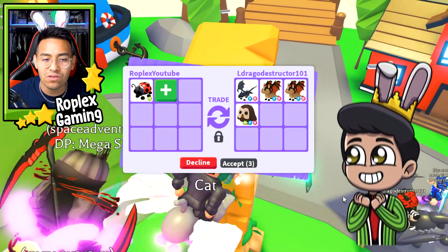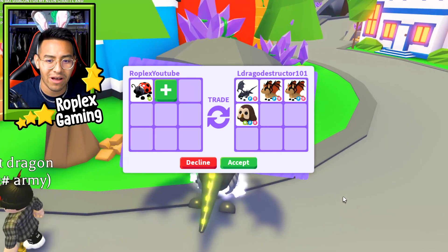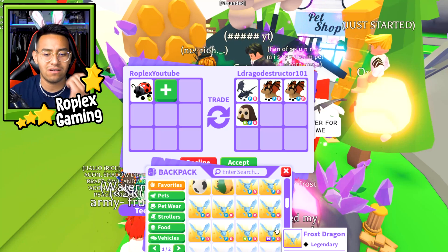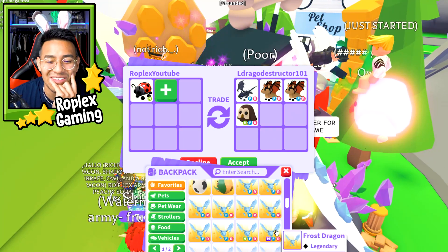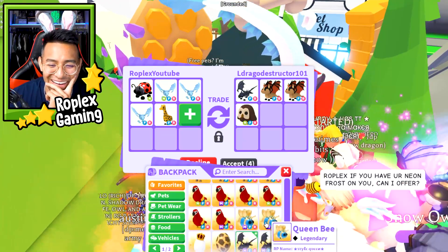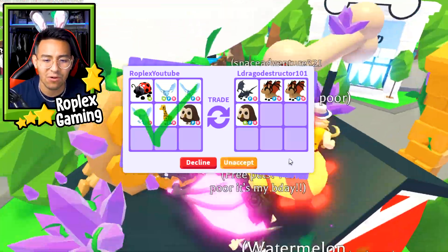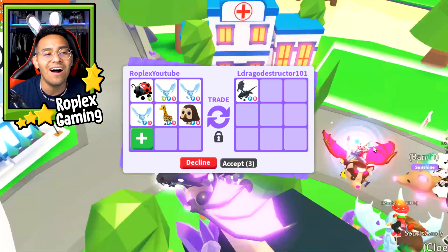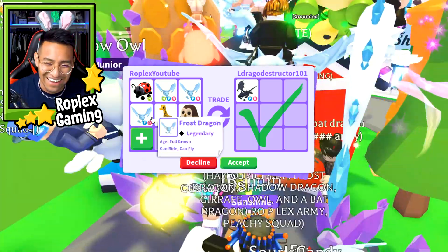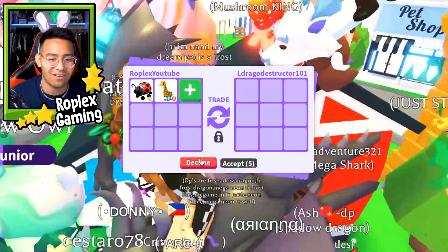He has two Bat Dragons and a Neon Owl too. What does this guy want for all of that? He's really rich. He's asking for a Mega Frost. I have to think about it — if I have three of them I'll do it, but I only have two Mega Frosts. That's a really good offer though: a Neon Frost Dragon, a couple of other Frost Dragons, a Giraffe, and an Owl. It seems pretty fair. I'm going to hit accept. But then he got rid of a lot of the pets and now wants me to offer for the Shadow Dragon. I'm not going to do it for that. I'll do it for the Giraffe and a Neon Ladybug. But he's not going to do it.